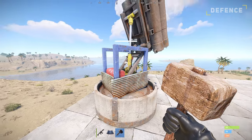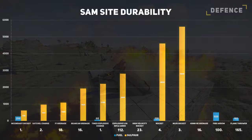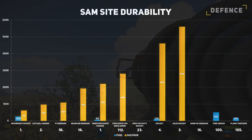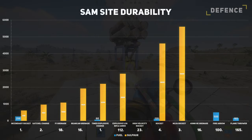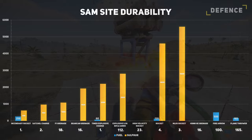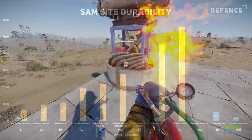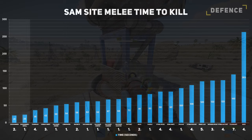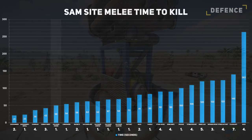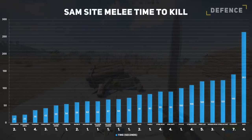SAM sites will come with 1,000 HP and can be destroyed with a range of explosive and fire-based weapons. Here is a chart to display both the quantity and sulphur required to destroy the SAM site. Overall, an incendiary rocket or satchel charge is the cheapest explosive tool, while the flamethrower is the overall cheapest ranged tool considering it doesn't require sulphur and only 165 low-grade fuel. For the overall cheapest tools to use, you can look at melee weapons. Using a jackhammer will be the quickest to take one down, while the salvage sword is the overall king, as it only requires one, is cheap, and can do it in 50 seconds.